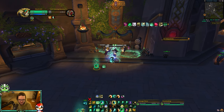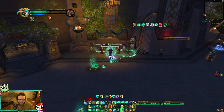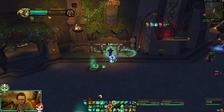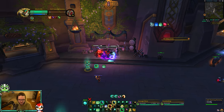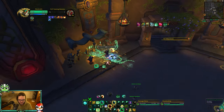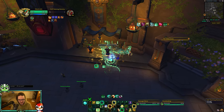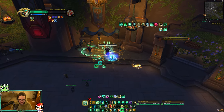Then you just: Tiger Palm, Rising Sun Kick, Blackout Kick, Rising Sun Kick, Tiger Palm, Blackout Kick, Rising Sun Kick. This is fantastic when teams are stacked up. Fist weaving is normally really good against pet classes - BM Hunters, Demo Warlocks, Unholy Death Knights. You normally only have to Tiger Palm once, Blackout Kick, and then get your Rising Sun Kick. In a perfect world, but in PvP things change - for single target you might have to Tiger Palm twice before getting the reset.